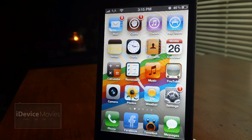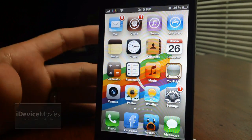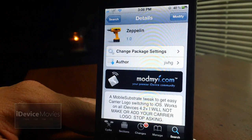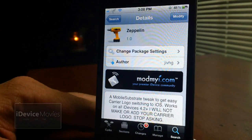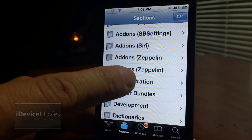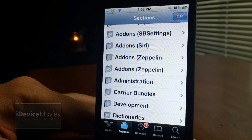Hey, what's up guys, Jeremy from iDeviceMovies. In this video I'm going to do my top 20 favorite Zeppelin add-on packs. Zeppelin is free and all these add-on packs are free as well, and they're not going to be in any specific order. I took some screenshots of Zeppelin so you can see it is free from the ModMyEye repo. There are 227 different add-on packs and these are my top 20 favorites.